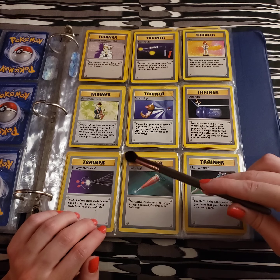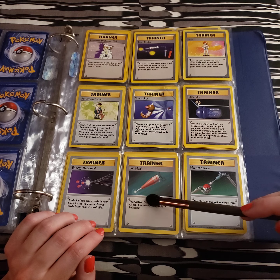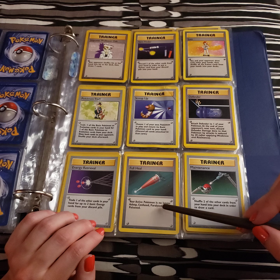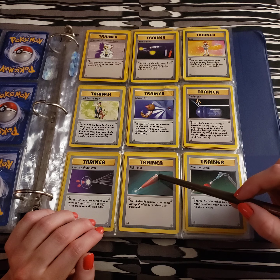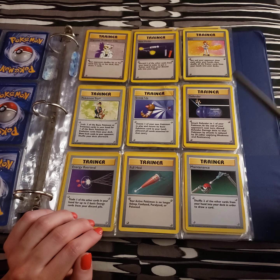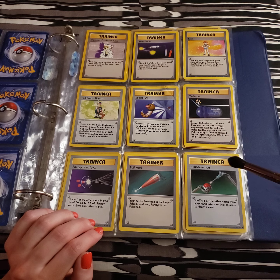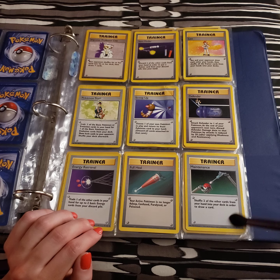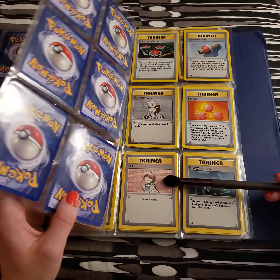A Full Heal — your active Pokemon is no longer asleep, confused, paralyzed, or poisoned. So this is very useful to keep on hand. We have Maintenance. Really interesting to think they'd be using robotics to maintain a Pokeball. Shuffle two of the other cards from your hand to the deck, draw a card. That doesn't seem very kind.